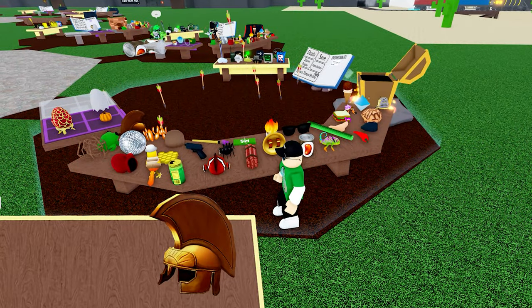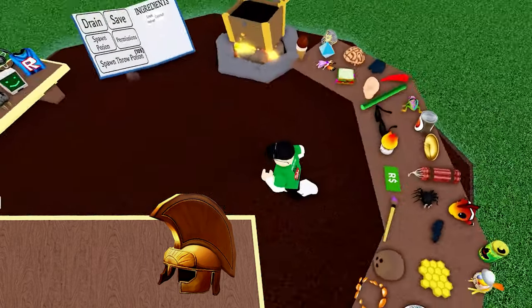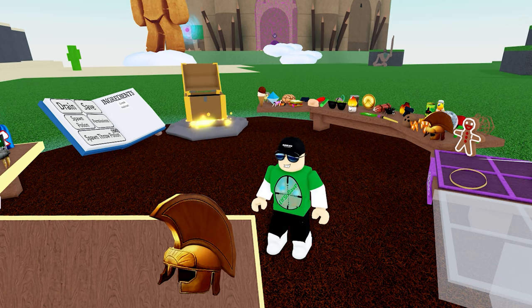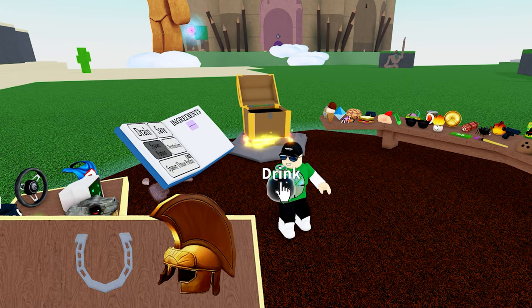I'm going to stand over here while I take a look at the book. I only need potion 642 — two ingredients. Maybe I missed something. I'm going through all the legacy ingredients that are getting added to every week now. Found it — it's the horseshoe. Haven't used that in ages.